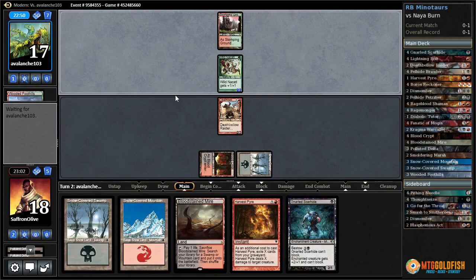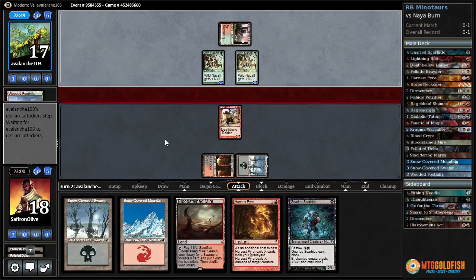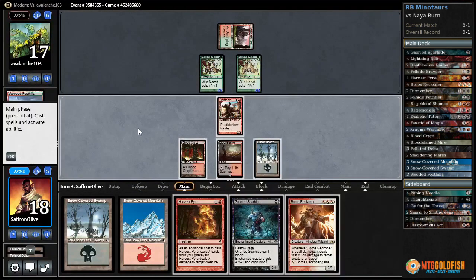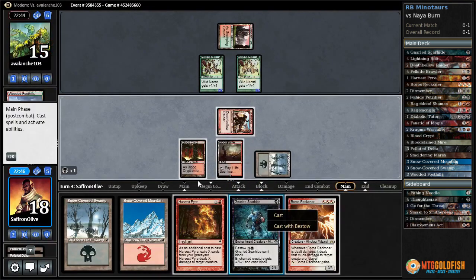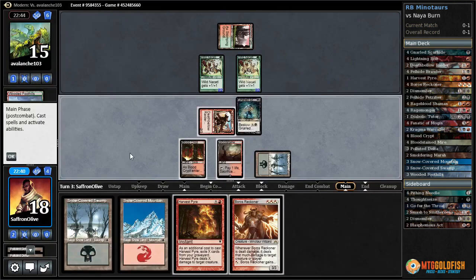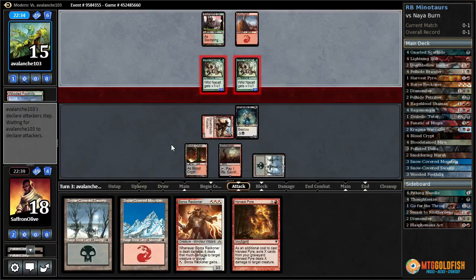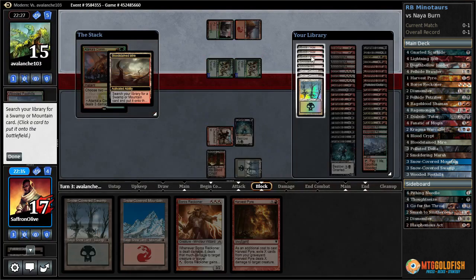It's probably going to suicide itself into that Wild Nacatl. With our fetch lands we can Harvest Pyre the Nacatl if we have to. Another In the Codle — no land. We have a Boros Dragoner but can't cast it. I guess we play the fetch land and Death Below — Pollute goes down to 15. Play our Gnarled Scarhide and pass. There's a land but it doesn't pump the Nacatls, which is good.